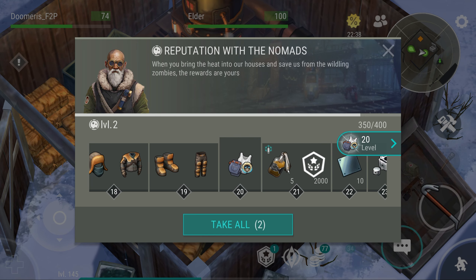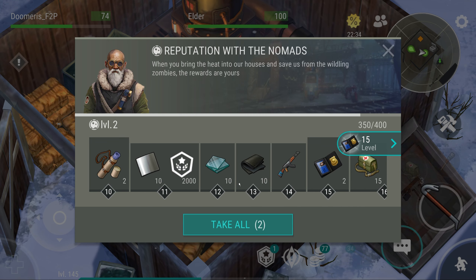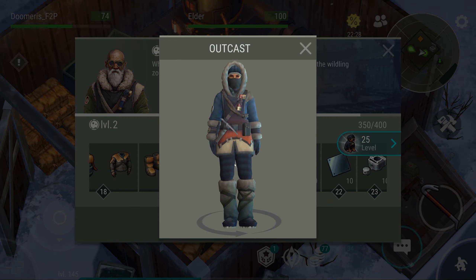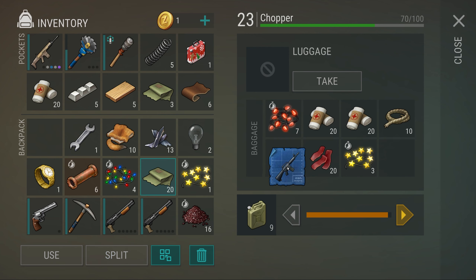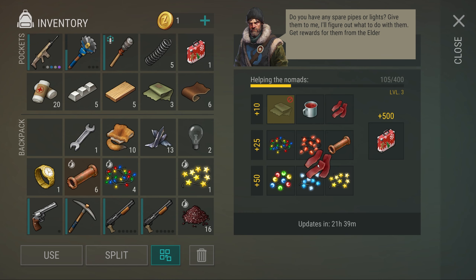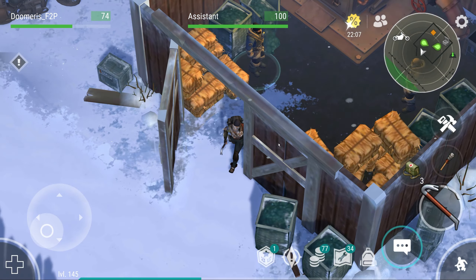If you want a new outfit, it also gives you an outfit. Since I brought the reputation items, we can get these 20 thick fabrics and 20 jerkies — I'm going to give them to this guy. Drag this in and drag the jerky in. Now I need berry tea, which I don't have yet, so we'll wait.